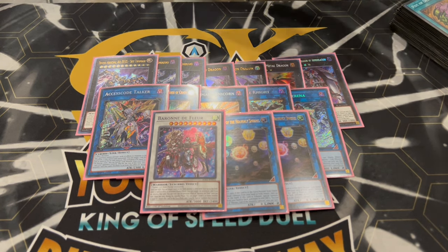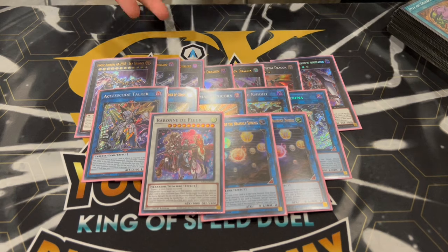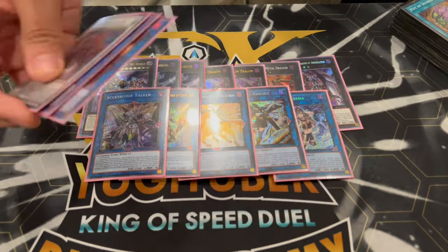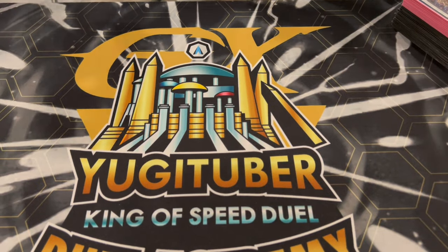I think this extra deck is kind of perfect — I don't think I would change anything at all. The only thing that could change in different formats is if a card like Unicorn is not that great and there's another good rank 7 generic monster. But it's a lot of toolbox. You don't need your extra deck too much, but it's nice when it comes up and helps you OTK.